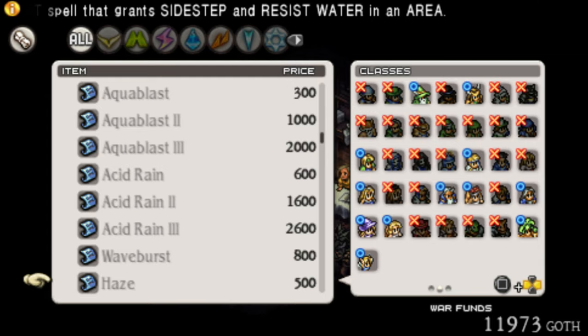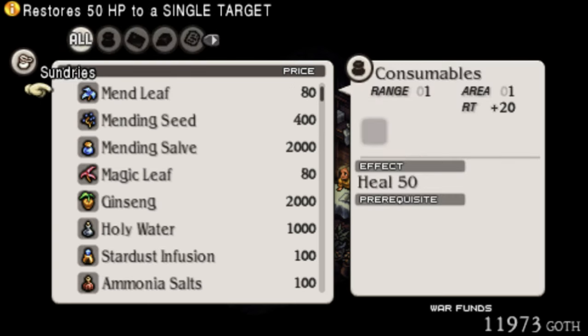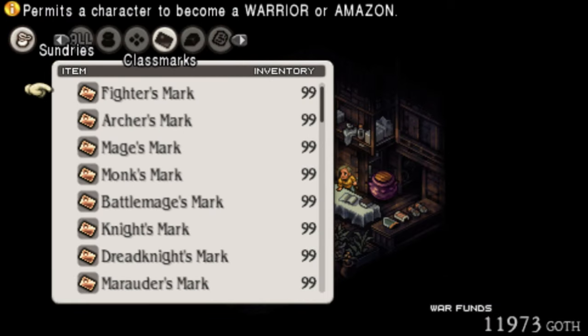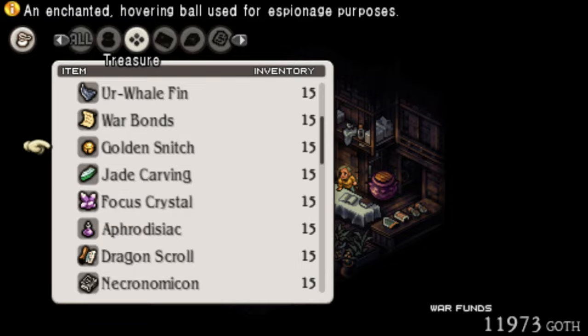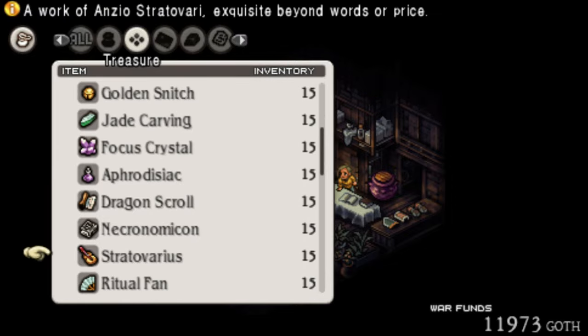Ninja Tools were relocated to consumables so that they're not sold as reagents. Like I said before, reagents are now treasure — just cool crap that you happen to have lying around, like golden snitches and aphrodisiacs and the Necronomicon and the Stradivarius. It's pretty great.